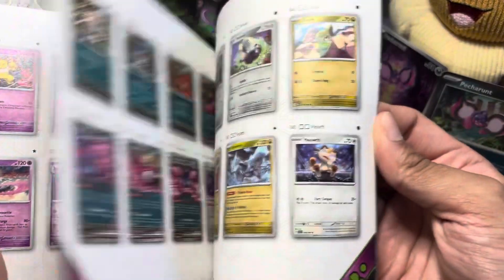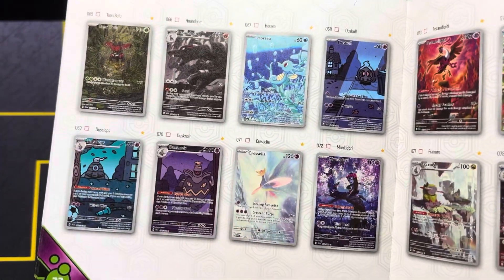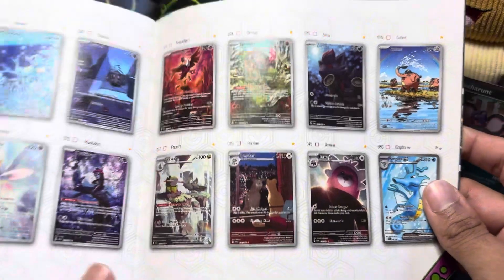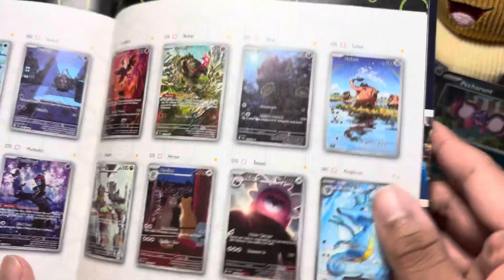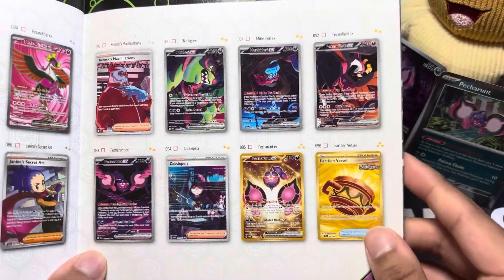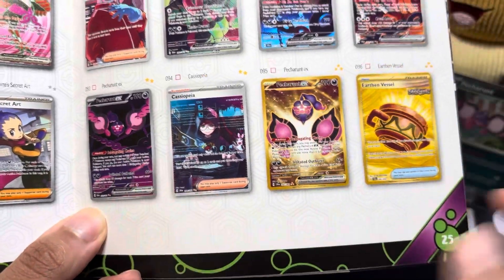Shrouded Fable is not really a power set — not much you can pull from here. But there are lots of beautiful illustration rares, especially the Tusk evolution and the horse one. The Chrysalian one would be really nice to pull too. Of the Loyal Three, I'd like to pull Munkidori. Of course there's Pecharunt, and the full arts. There are not many alternate arts in this set — only about five total, four Pokemon and one trainer.